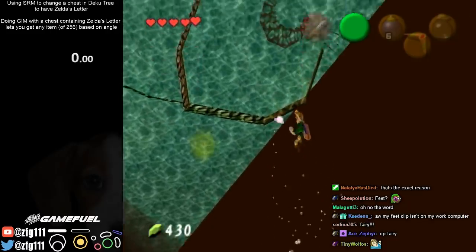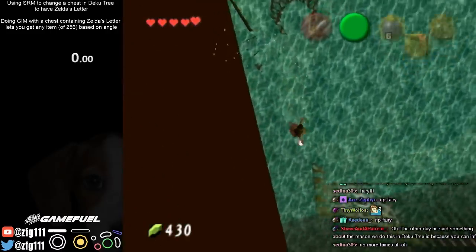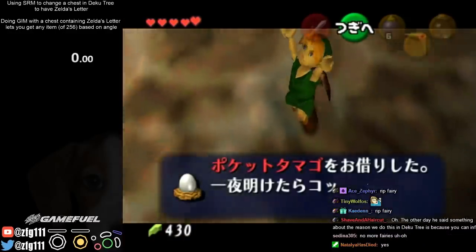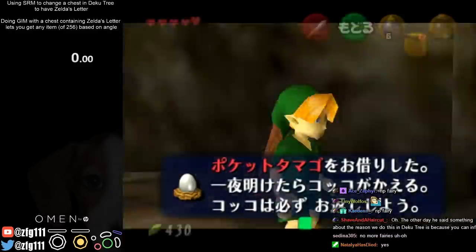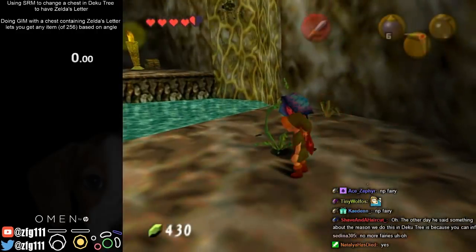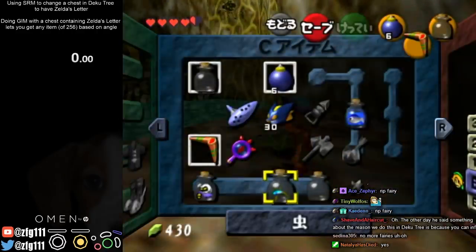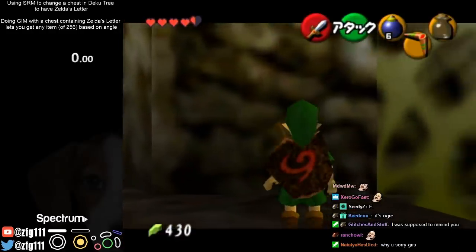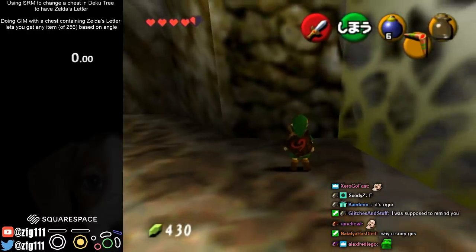Yeah, every angle gives you a different item, so all these different setups are different angle setups. That one was a bonus song. I didn't dupe my fairy. Which one's the setup for slot 24? I need to remember the setup for 24 in case this happens.